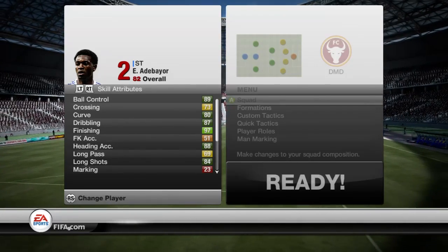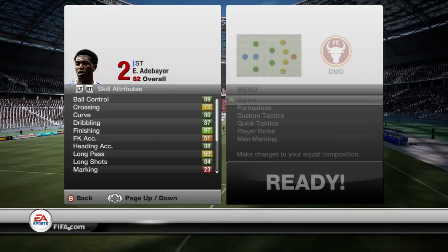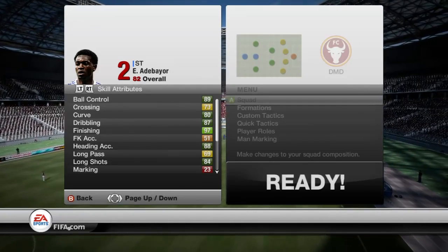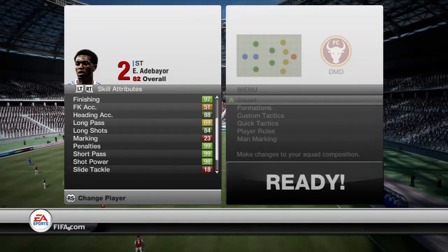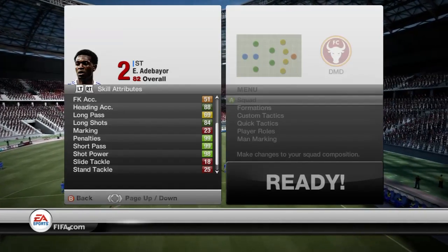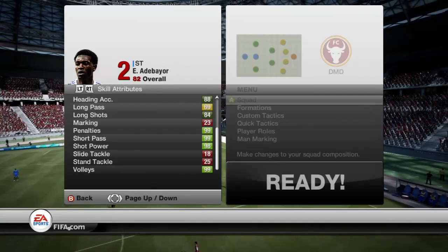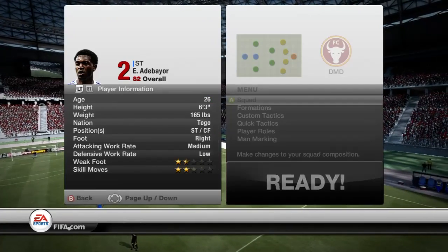So the ball control is 89. I bought him for 48 grand, which is a very cheap price, especially considering he goes around 60 to 65k. 97 finishing, dribbling of 87 — these stats are unbelievable, to be honest with you. Heading of 88, and long shots of 84. And then look at this: shot power 94, short pass 99, penalties 99, volleys 99. I don't really look at many in-game stats for many in-forms, but my mind is blown due to the fact that these stats are just mind-blowing, unbelievable. It's only 63 but yeah — 88 heading actually.